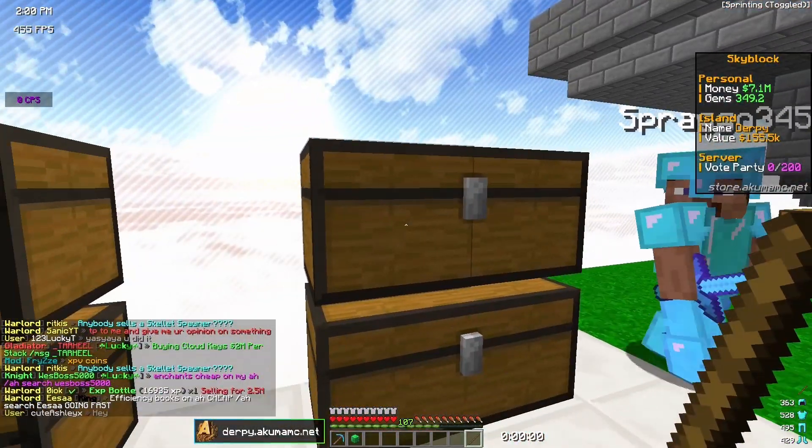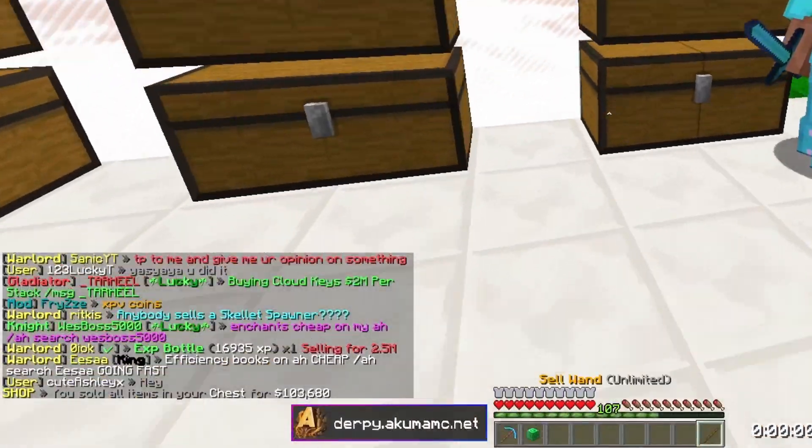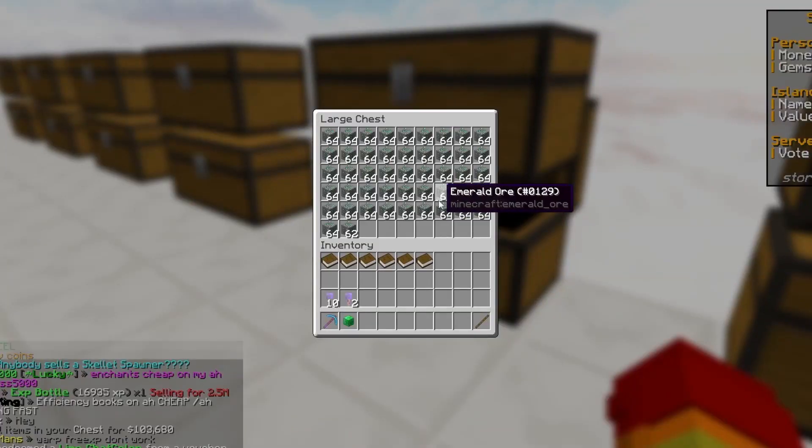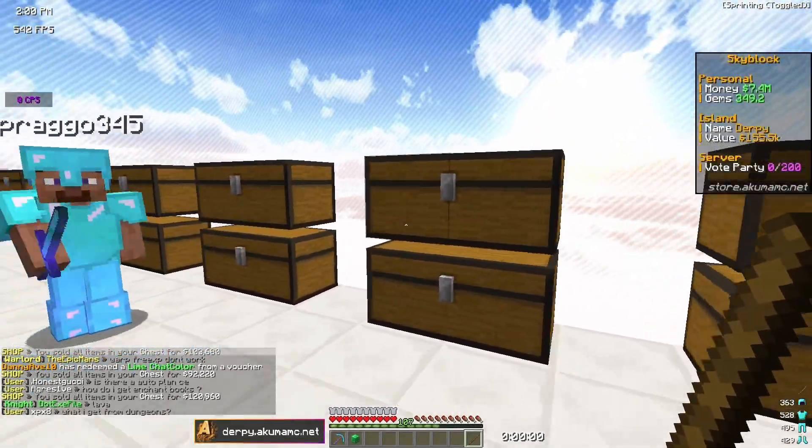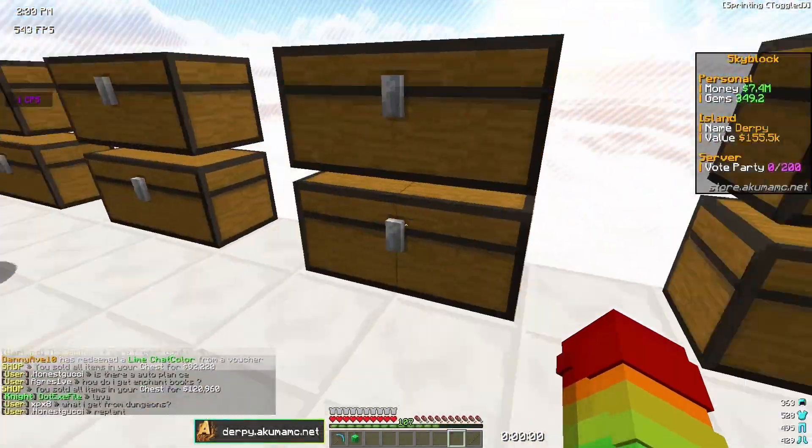A full chest of diamond ore — we sold it and got 103,000, and the second one we got 92,000. These ones are full with emerald, so let's see what we get. We got a little bit more from the emeralds — 120,000 — but the diamonds were 103,000.